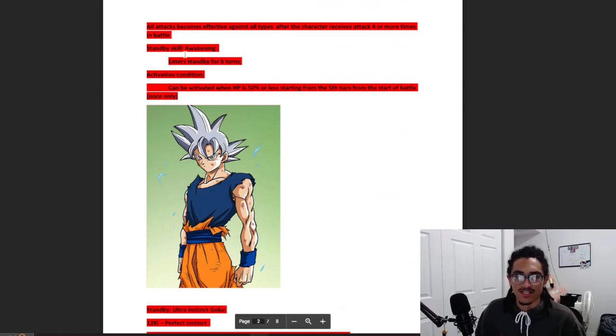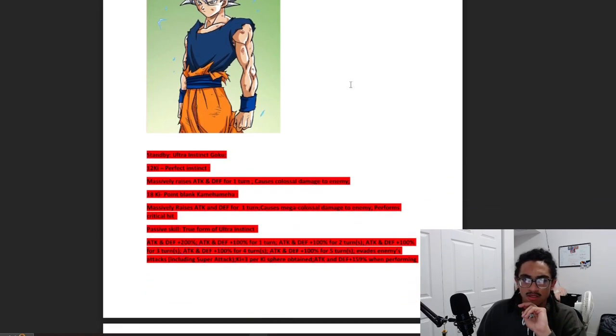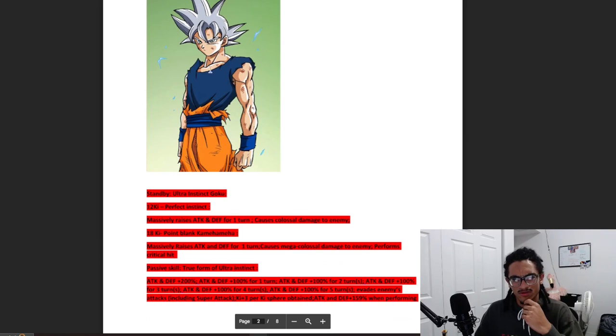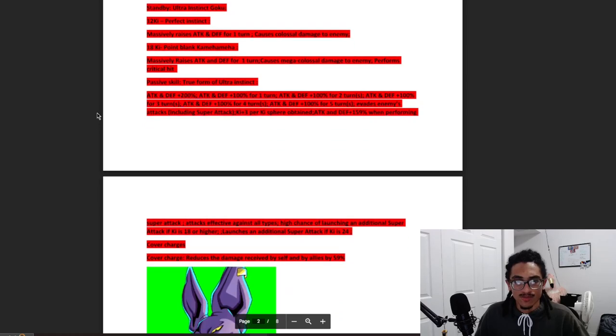Their standby skill: enter standby for six turns. Activation condition — can be activated when HP is 50% or less starting from the fifth turn, once only. So fifth turn, HP 50% or less. In standby, Ultra Instinct Goku's 12-key 'Perfect Instinct' gives 100% attack and defense for one turn while doing colossal damage. His 18-key, 'Point Blank Kamehameha,' gives 100% attack and defense for one turn while doing mega colossal damage and a guaranteed crit. That art looks dope by the way, looks like it's from the manga.